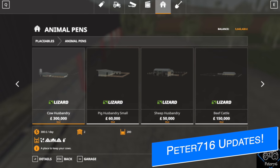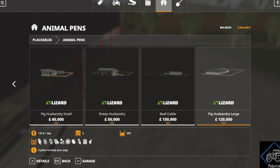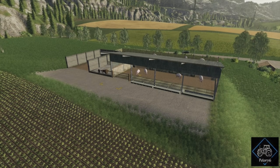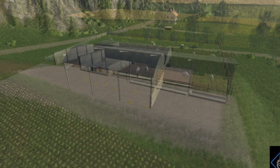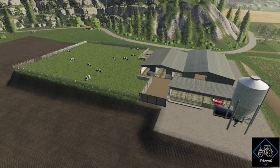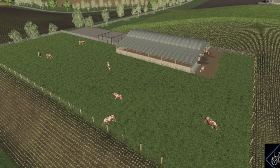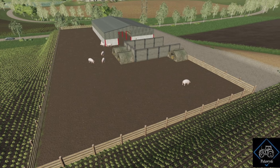Lastly, today we saw in console testing — the first mod in console testing — the British Animal Husbandry's Placeables. This is a placeable pack from Peter716, the modder of the new map Greenlands, which we'll be showing off very soon — make sure you're subscribed to the channel to check that out. Today we see the update to the animal placeable pack. He says these are the ones from New Park Farm and the new map Greenlands, so you can place them on any map and rebuild the farms on these two maps. Once the second one is released, it should be for both PC and console, Giants permitting. This will be Change Log 1.1: changed the name from British Cow Sheep Pigs Placeables to British Animal Husbandry Placeables, added Pig Husbandry, Large and Beef Cattle Husbandry, changed and improved the store image icons, and fixed a few other things.